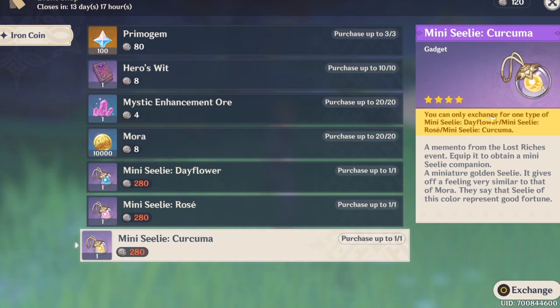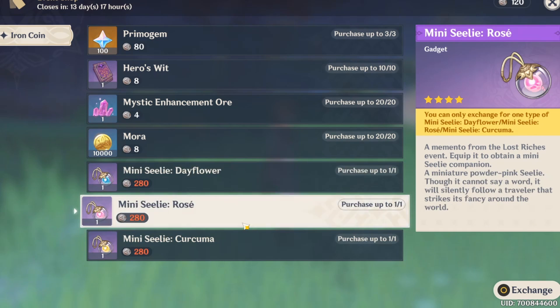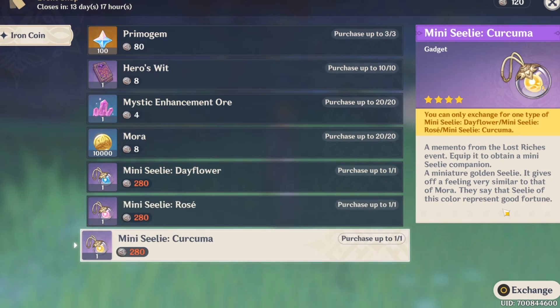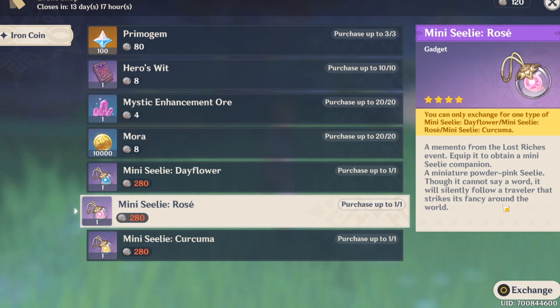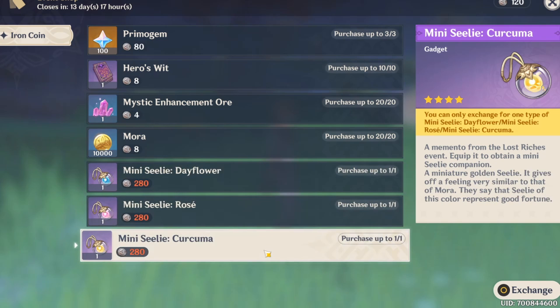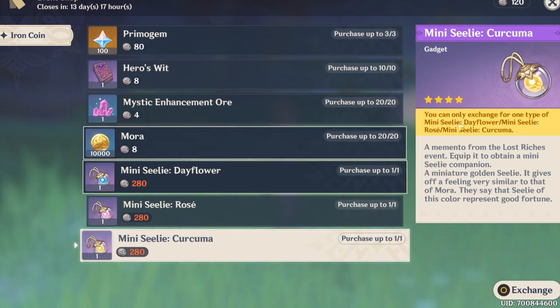We can only exchange for one type of the mini Sealie. I like the yellow one and also the blue one. This one represents good fortune — it strikes fancy around the world to follow them, to see the world. So I would take this one because it represents good fortune. For the future, maybe it will give me some good pulls.